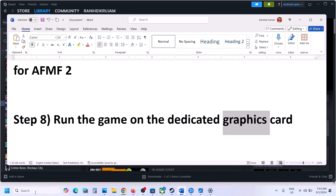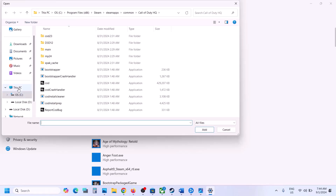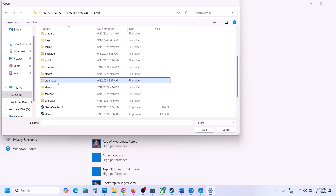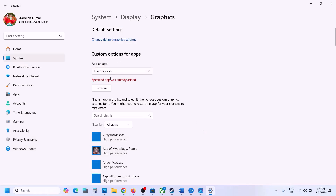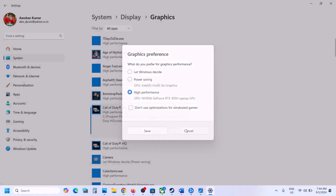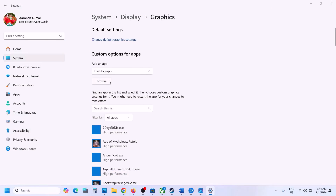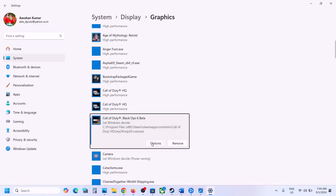The next step is to run the game on the dedicated graphics card. Type Graphics Settings in the Windows search box, click on Graphics Settings, then Browse, and go to the game installation folder. Open the game folder, find the exe file, and click Add. Once added, click on Options, select High Performance, and save. You can also find the MP24 exe file, add it, select High Performance, and click Save.